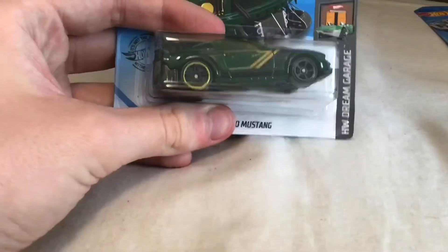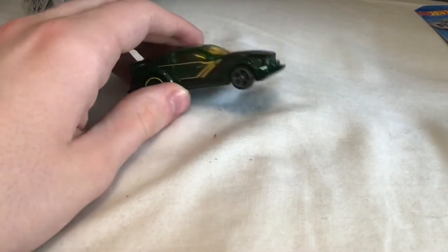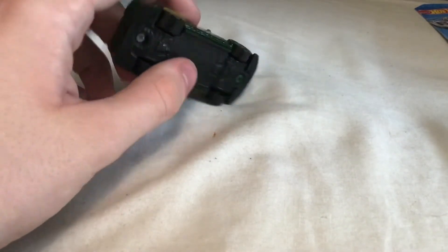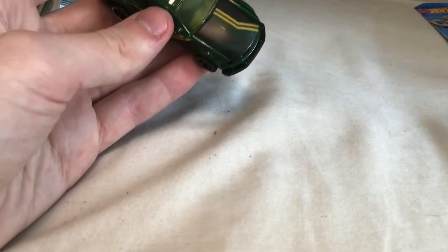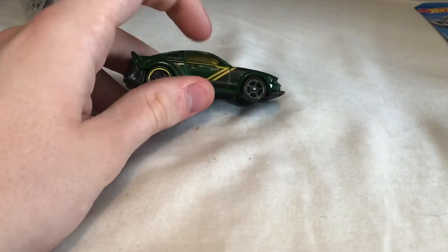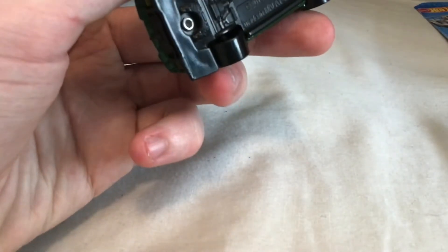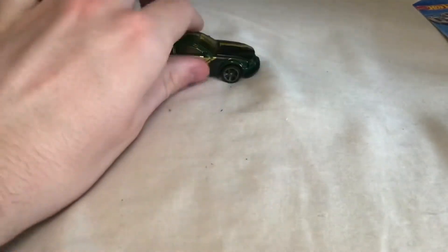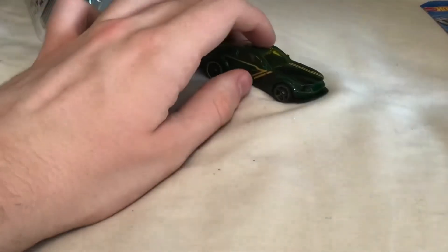Now let's get to the sealed cars, which I'm going to open. First up is the 2005 Mustang from Hot Wheels Dream Garage 2020 — this one was gifted to me by Alex Film and Gaming, who is a massive Mustang fan. It's got a really nice looking body kit with trans-green tinted windshields, nice windows, and fairly different wheels on the front and back. A pretty cool one with nice detailing and colors.